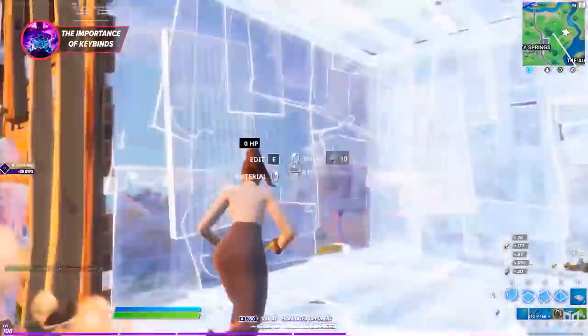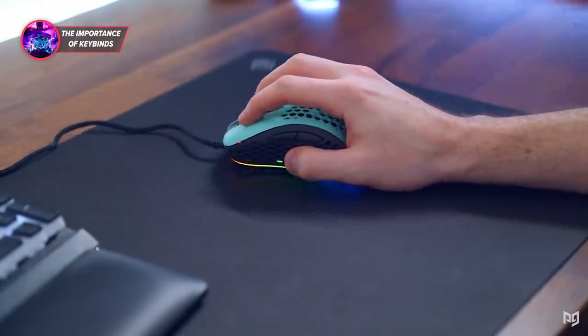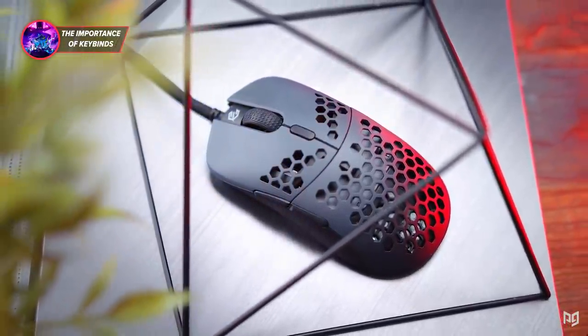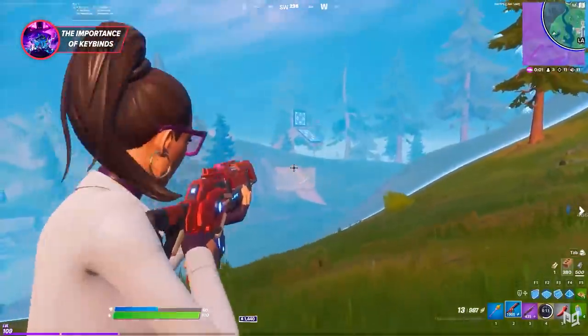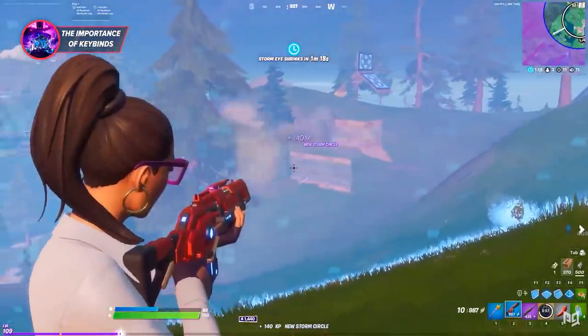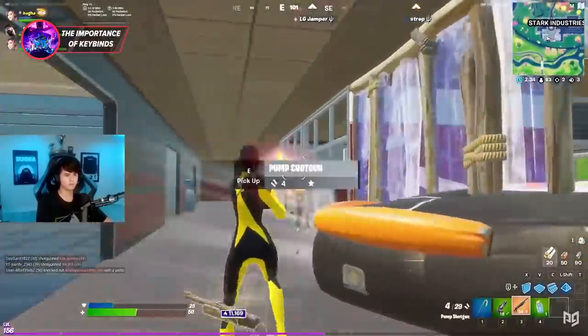A few key factors that go into a good set of keybinds include being close to your WASD buttons, utilizing your mouse side buttons, and being spread out between your fingers so you don't slow down too easily. Finding a set you're comfortable with is the ultimate goal — even Bugha has a pretty weird-looking set of keybinds, but he's comfortable with them, and that's why it works so well.